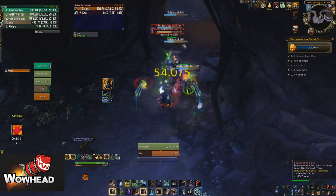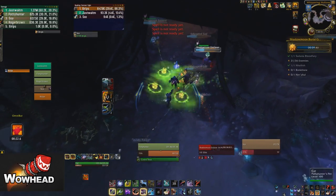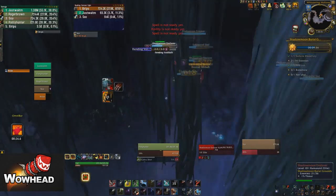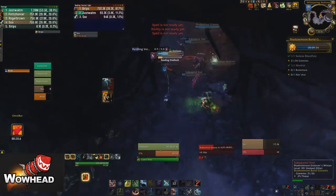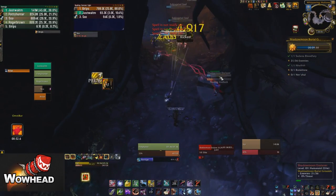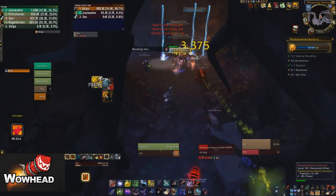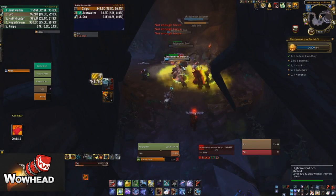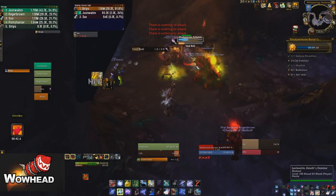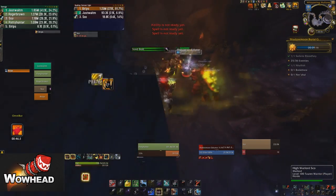You'll also notice there's an Exhuma patrolling at the back of the room which we accidentally pull here. He will also do the Exhuma cast, but luckily Xerips was very alert and blinked forward and bashed him before he got the cast out. We want to finish up these low adds quickly because they do a lot of damage.